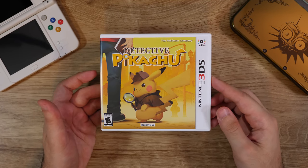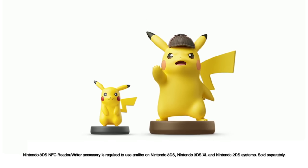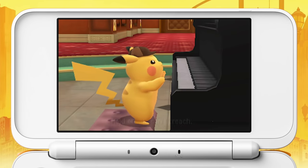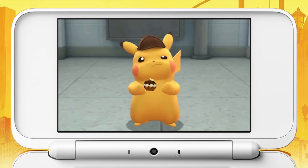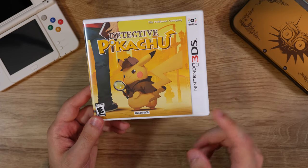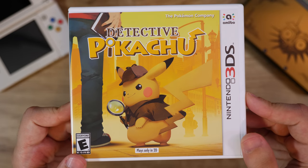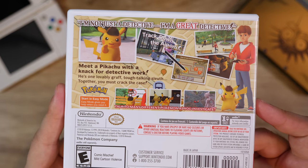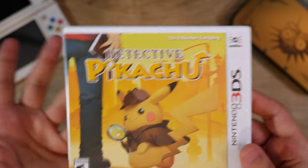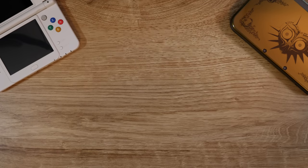Detective Pikachu — such a weird game. Pikachu talks in this, and they released a giant amiibo for it as well. I never beat it because something about the gameplay kind of turned me off. It's obviously geared more towards children and didn't grab me like a lot of Pokemon games usually do. Sadly it's one of those late 3DS games that only plays in 2D. They said they were going to make a Detective Pikachu 2, maybe to go with the next movie, but we haven't heard from that in a while.